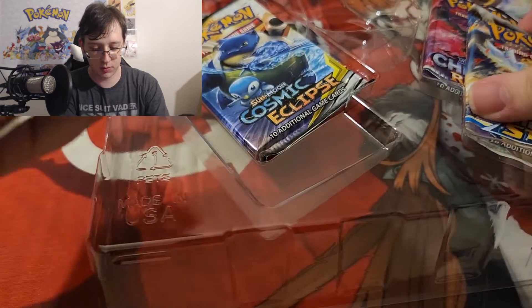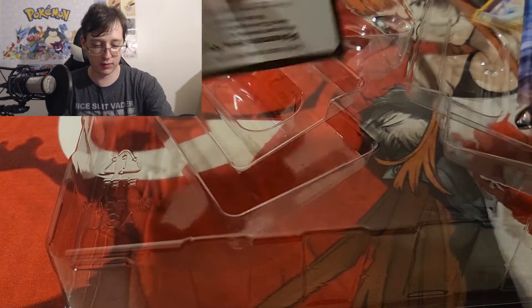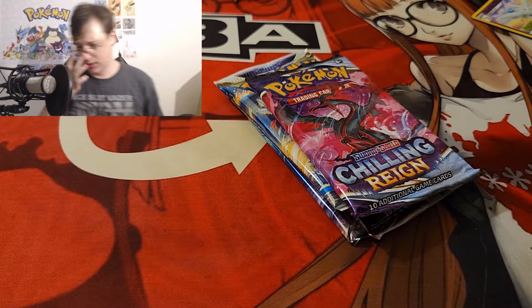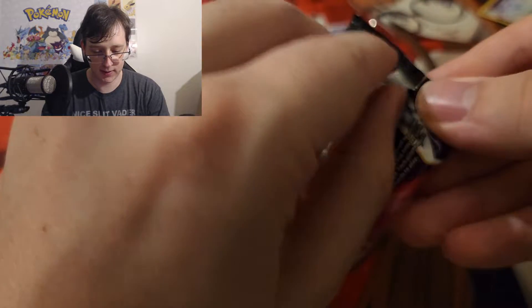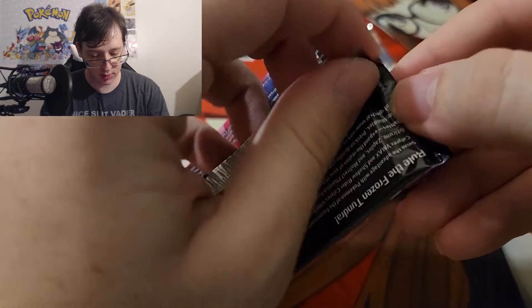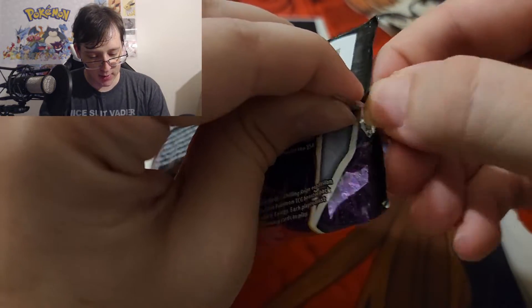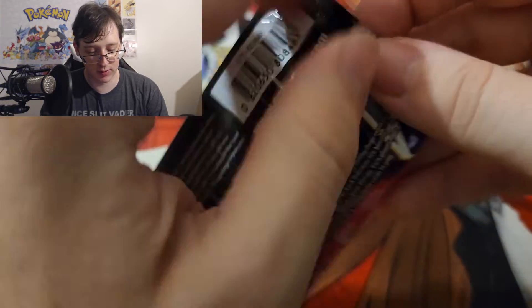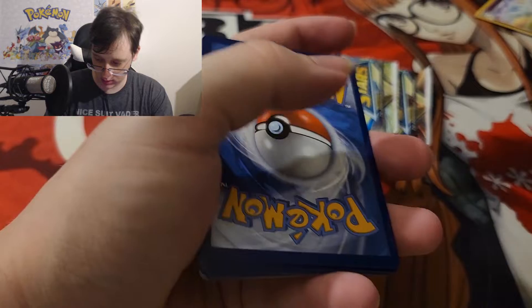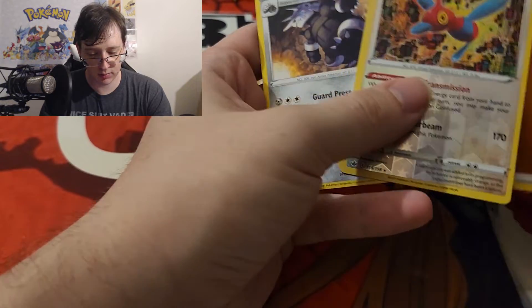You get the figure itself with Arceus having his arms raised because he is the Pokey God, judging us with his judgment. You get two packs: Brilliant Stars, Chilling Reign, and — the biggest one — a Cosmic Eclipse, which is really cool for a newer product. It's Sun and Moon era, kind of crazy that they'd have it in here. They also had them in the Pokeball tins for 2021 — those are probably long gone by now. I was hoping they'd include some other similarly old packs.